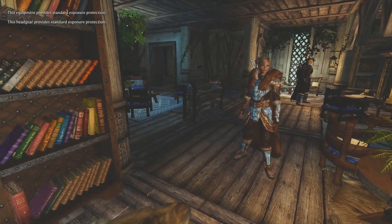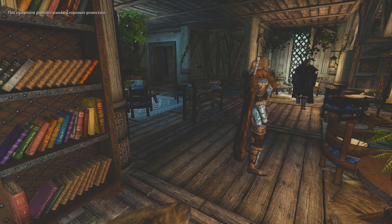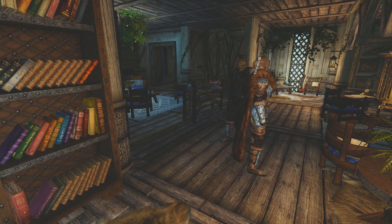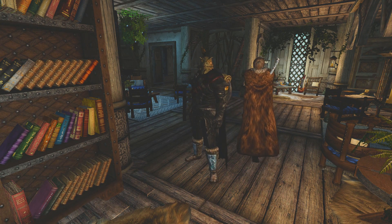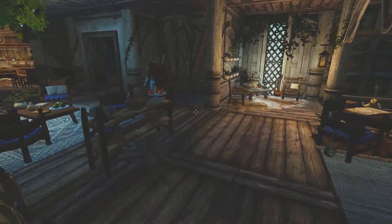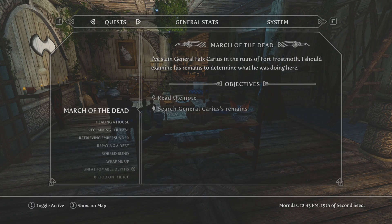Downstairs there's really nothing new. All the mannequins aren't equipping armor due to the old mannequin equip armor bug, so they're just standing around. We're not going to go downstairs — we're just going to go ahead and get going.